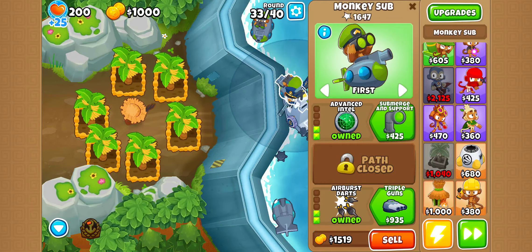Let's get a sub. What I like to do when I'm on this map is put one reactor sub here and the other one here — the Bloontonium reactor. That way I can get that easy camo detection and it just melts the bloons that are there.